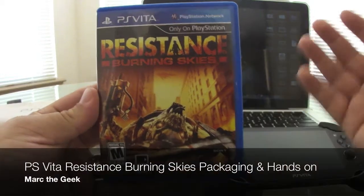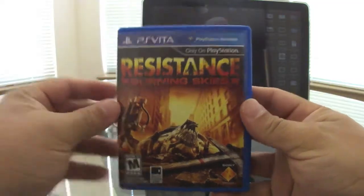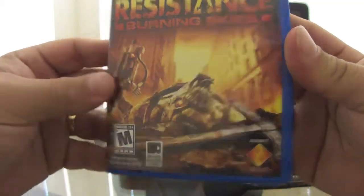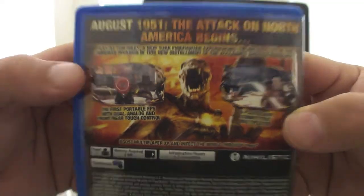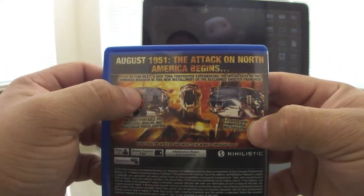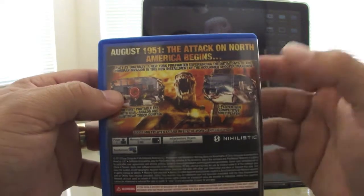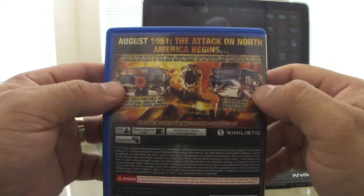Hello guys, in this video I got Resistance: Burning Skies for the PS Vita. Let's go ahead and look at the packaging — very nice, very cool art. This game is based on 1951. You play as Tom Riley, a firefighter and National Guard member. The game takes place during the initial days of the invasion of the Chimera.